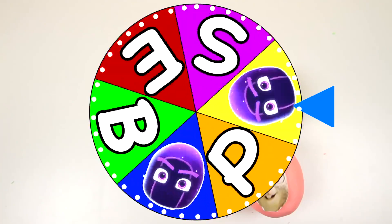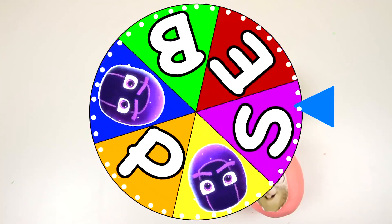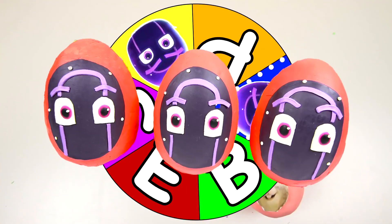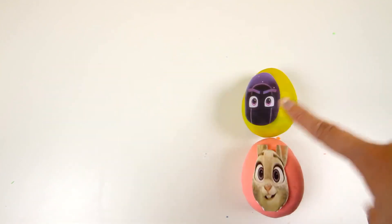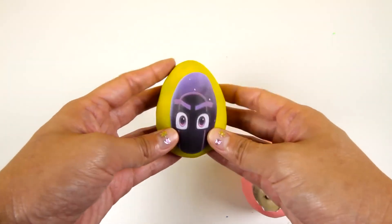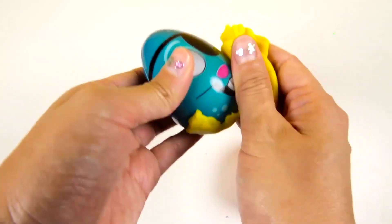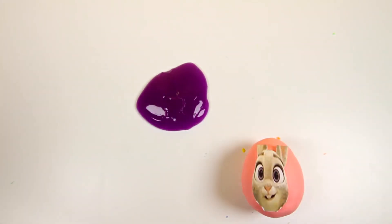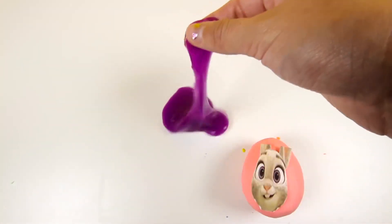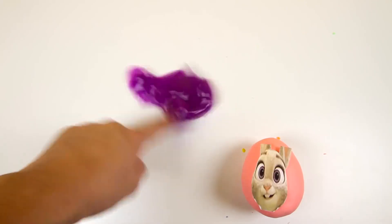Let's spin the wheel again and see where it lands! And it's a Ninjalino! It landed on a Ninjalino again — this is the third Ninjalino egg we have to open. The Ninjalinos are funny when they sing and dance, but they always love to slime us! Let's open up this last Ninjalino egg and check what's inside. The Ninjalino slimed us with purple sticky splat! This sticky splat is icky, but it's still a lot of fun to play with! We can throw this sticky splat just like Night Ninja tries to throw it at the PJ Masks! That is pretty fun!